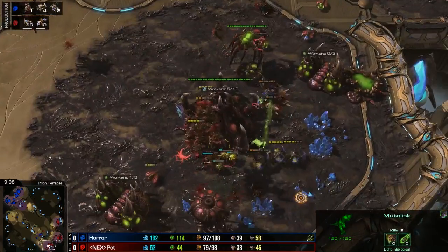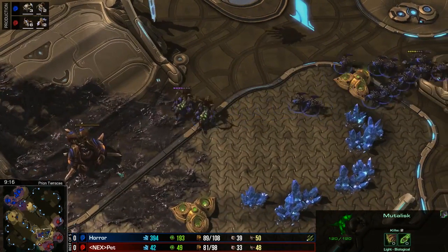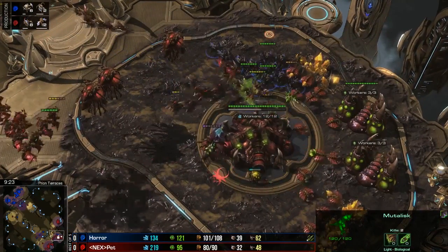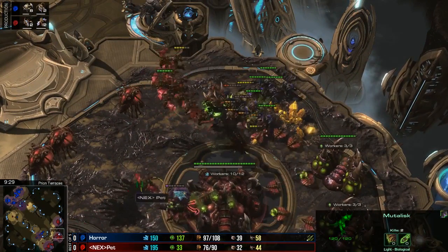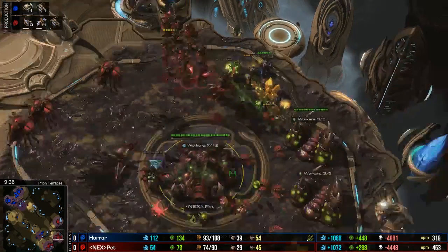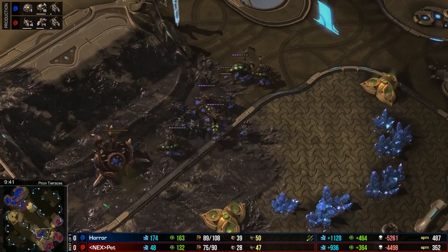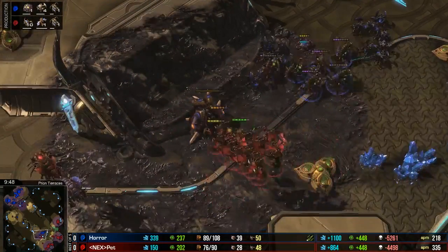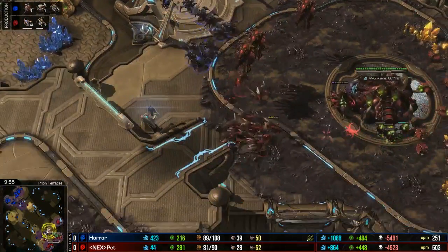Some Zerglings come in surrounding these Roaches, but the Nydus from the low ground is unable to unload. This is where Pet really gets into trouble - even if you can clean up all the queens, the Roaches just do so much damage before they die off. Horror comes in with plus one, so the Zerglings die so quickly being two-shot by Roaches instead of three-shot - a big factor. The Roaches continue to pull back, more Lings running in getting cleaned up. Horror now has a ten-worker lead, more queens coming out of this Nydus network. The Mutalisks come in to target that Nydus - transfuses on it - but one chance to use the next one.